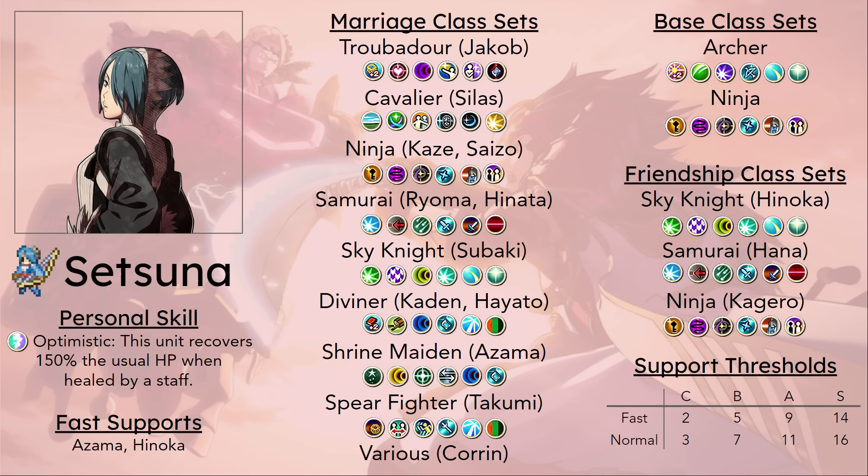Her defense as an instant-reclassed Troubadour: 2 defense. 3 Strength, 3 Magic, 2 Defense. You never want to instantly reclass her. But yeah, there are a few supports in particular that will stand out, and I believe the funniest one is Azama's.